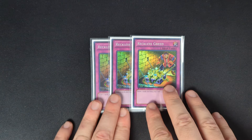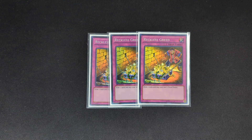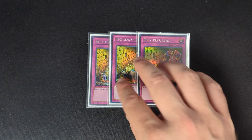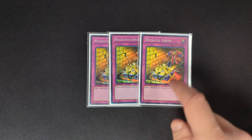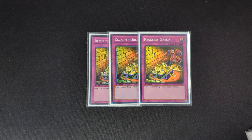Moving on to the traps — three copies of Reckless Greed. Really, really strong. If you have multiple back row, your opponent is going to try to be tricky with what they pop. Similar to Edison format where they play Legacy of Yata-Garasu and things like that, it makes your opponent waste a card if they think your back row is real. And skipping your draw phases isn't that crazy when a lot of your monsters give you draws, searches, or your field spell does — so this kind of just feels free most of the time.